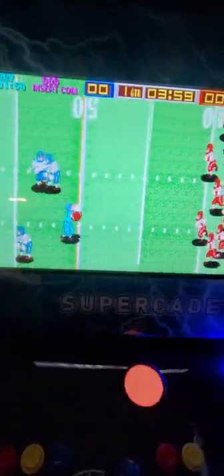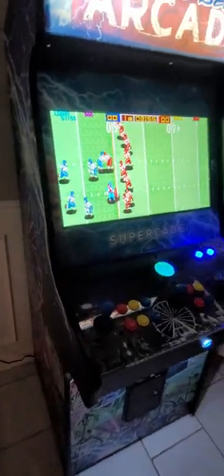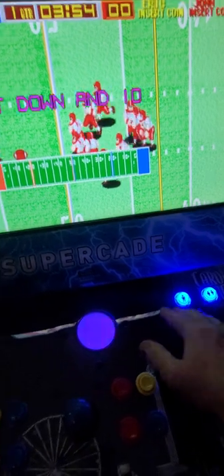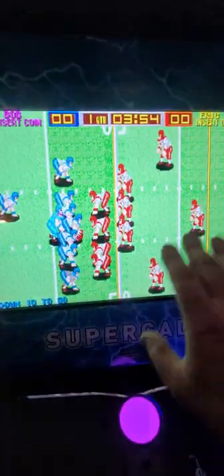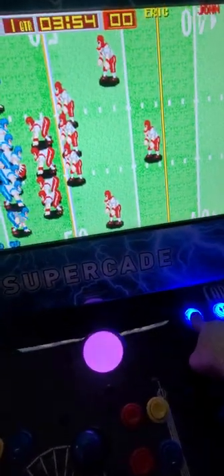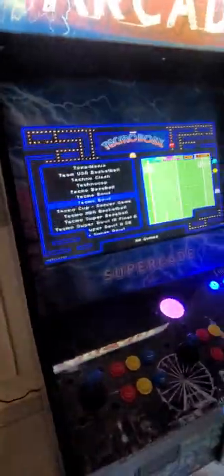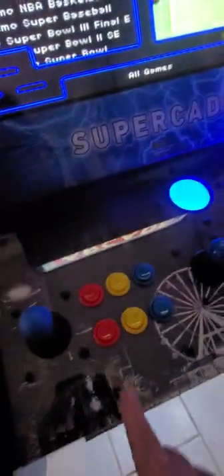When you're playing a game and you're done or you're ready to look for another game, we're going to hold down Player One. You'll see the screen stop and you'll hear the sound stop. Let up — it's basically two seconds. Now once again we're going to travel through the menus. We're in the all-game menu and we want to get back to the system selection menu, so we're going to hit the top yellow button.